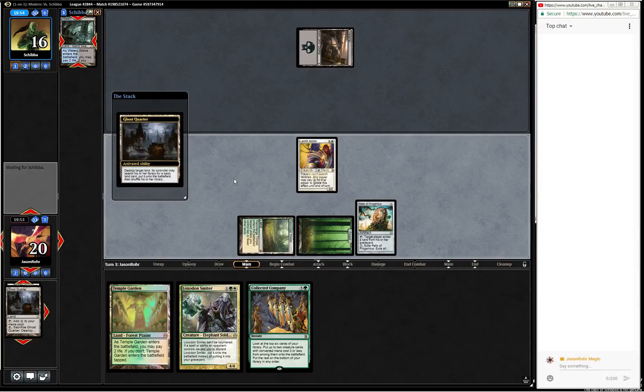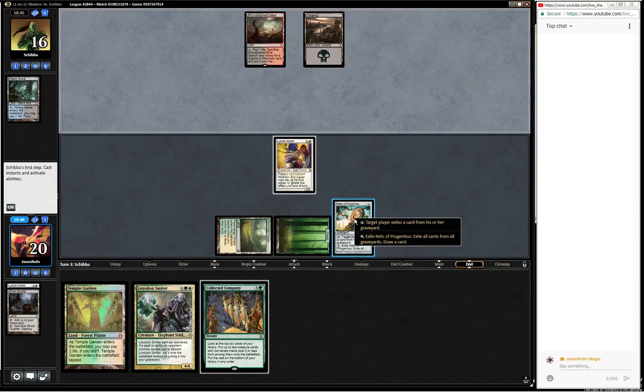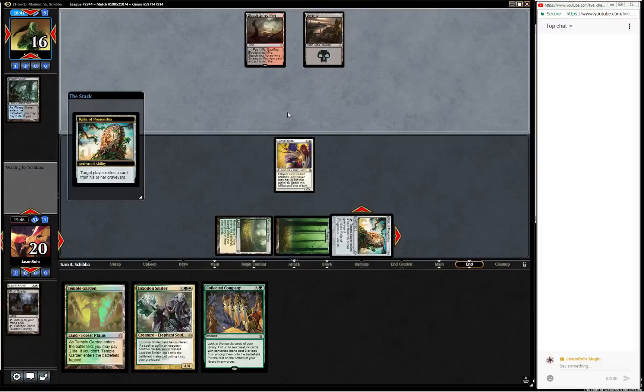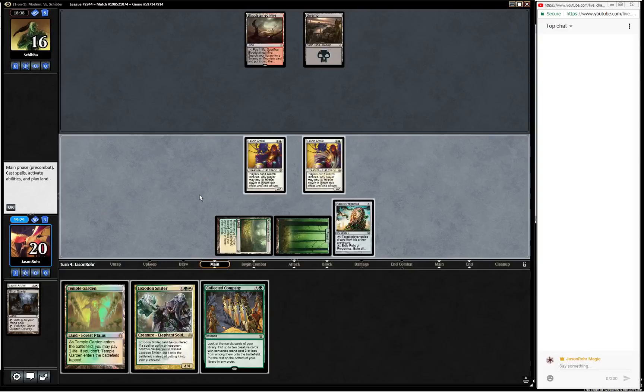You can't activate the Ghost Quarter, you can't search for the Ghost Quarter. If they go Thoughtseize here, that's more of an issue. Make them exile - just making sure we keep cards away from that graveyard so they can't delve. I think I like playing out a second Arbiter. I don't see any reason to keep this untapped, and I'm not in a great rush to crack this Relic.